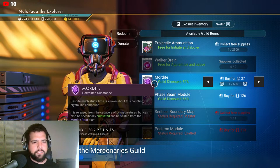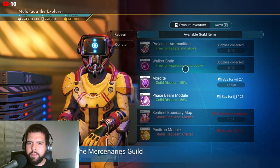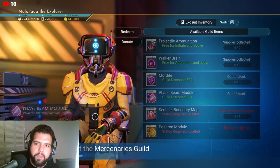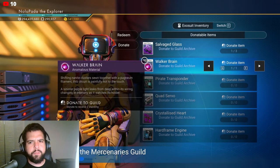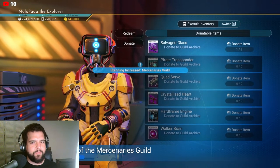That would be something interesting they could probably look into. Free ammunition makes sense because this is the mercenary guild. Mordite - please be a module, why not? Let me donate - I'm not donating salvage glass. I'm going to donate that same walker brain they gave me to farm some reputation.